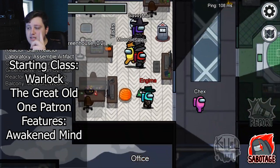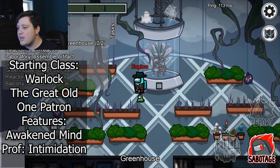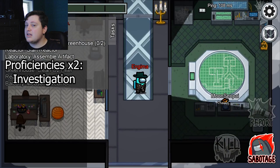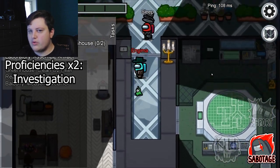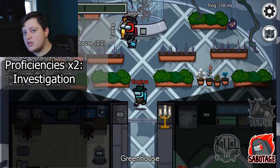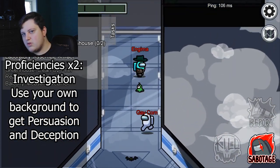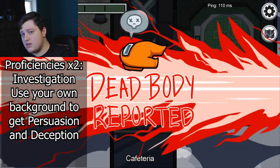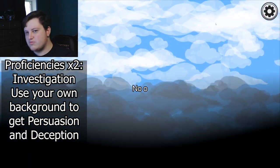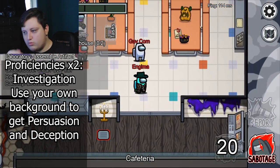For the proficiencies, grab Intimidation because your presence on that impostor victory screen is earth-shatteringly terrifying. And Investigation — the best way to lie about not being the impostor is to pretend you are investigating the crime. You can also get a background — any background or custom background — to get Deception and Persuasion. I want all of my builds to be basically a starting point for you guys to build upon. This is my interpretation; you should change it however you want.